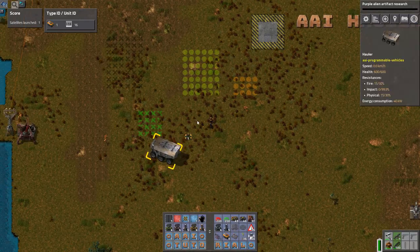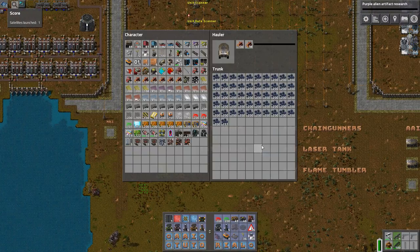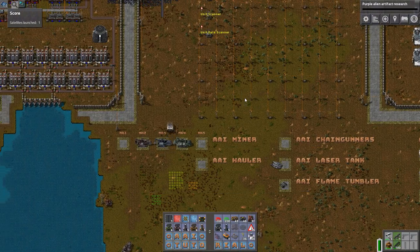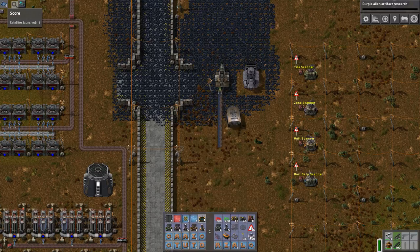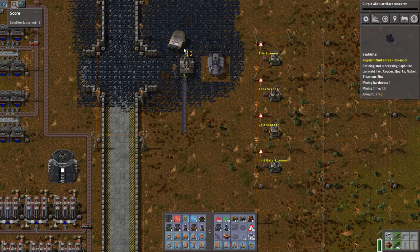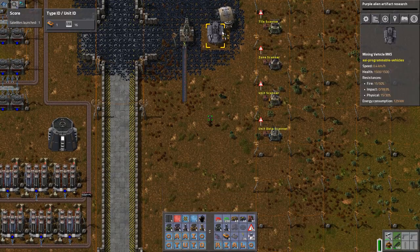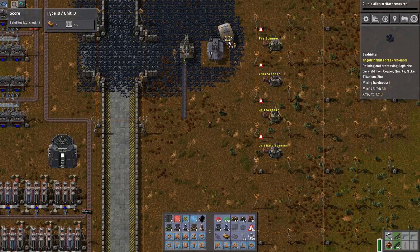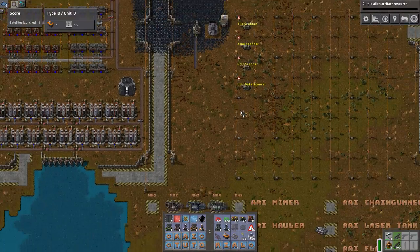We can also use the unit controller on the hauler. Let's get up here so it can fill up more inventory. Come on, inventory transfer. You can see this miner has already made basically just a big square. Let's drive this way — it will not transfer anything beyond it. It gets stuck, bumps, then tries something else. Keep it straight. Sometimes you need to help them.